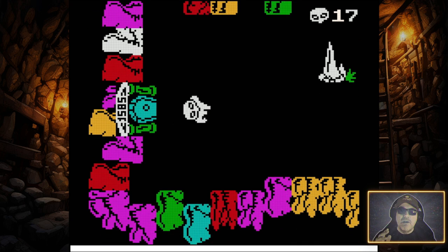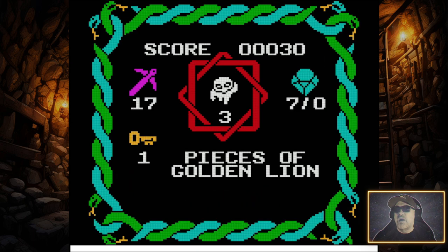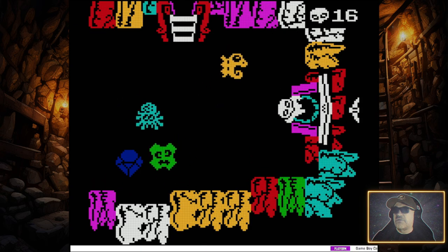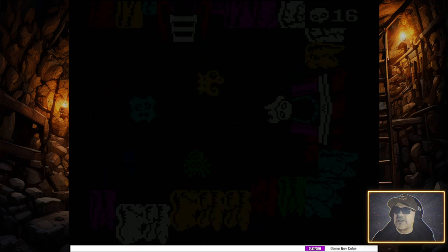If we get killed or attacked by an enemy, the weapons will drop down. We have 17 weapons, 1 key, 7 diamonds, and we need to get 4 pieces of a golden lion. We've got 3 lives, and I've just learned — if you go into that screen to have a look, everything regenerates.